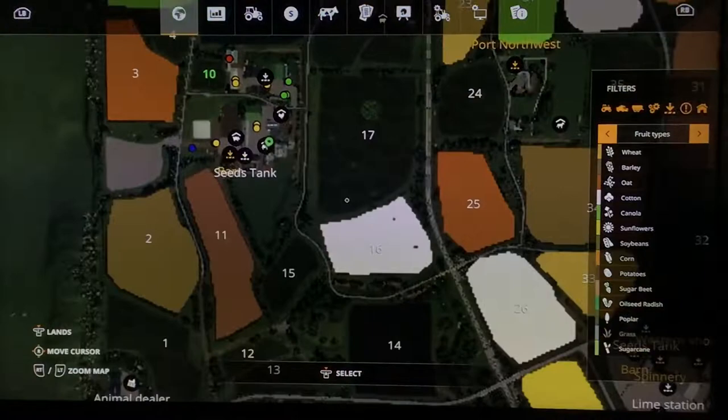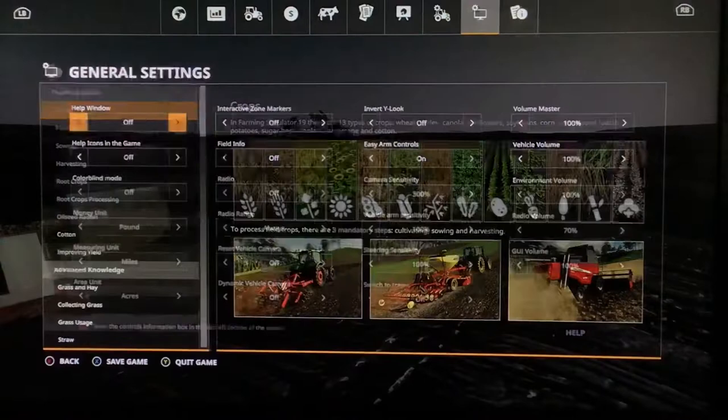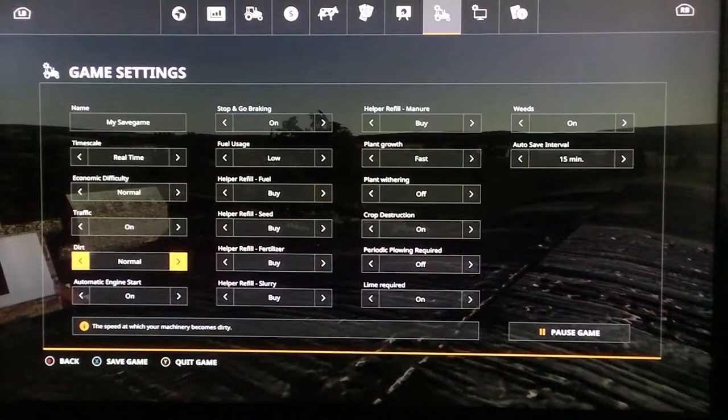We need to sort our settings. Want it in real time, not difficult, equipment on normal — but easy is too easy. I'll keep that on, back in default. Crop growth back in normal. This growth speed is way too fast, so off and up.